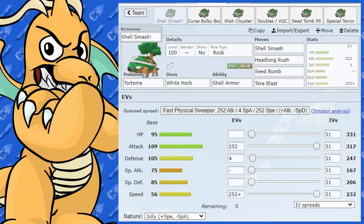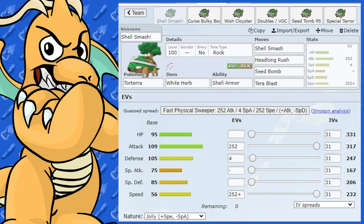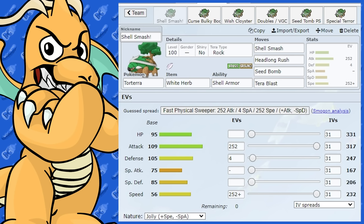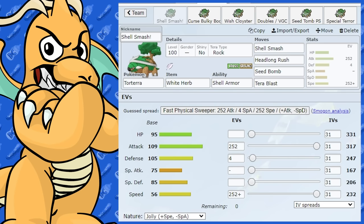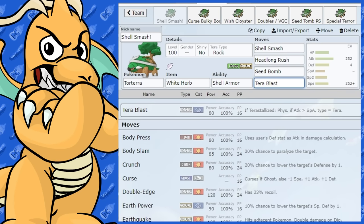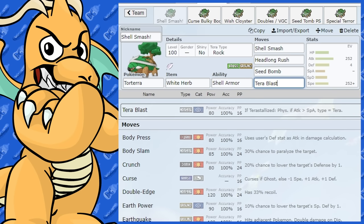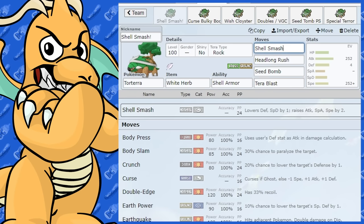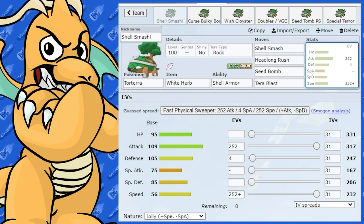The Tera type I'd go for is Rock, in my opinion. It gives good resistance and good coverage. Torterra is four times weak to Ice, and it's also weak to Fire and Flying, so Tera Rock is the superior Tera for it. With Tera Blast, you get a 100% accuracy Rock move. It does get Rock Slide and Stone Edge, but I like Tera Blast at 80 base power — it won't miss. The worst thing you can do is use Shell Smash and then miss a move, so we've got 100% accuracy on all moves.